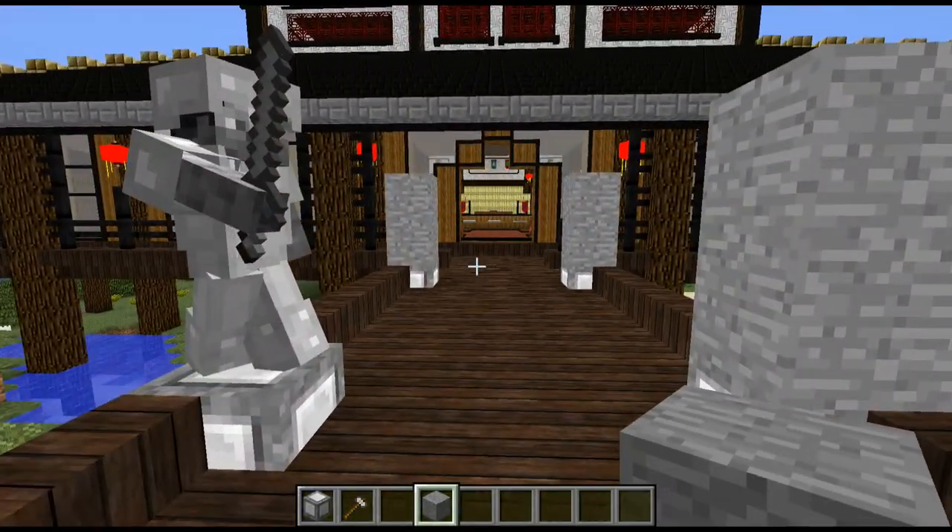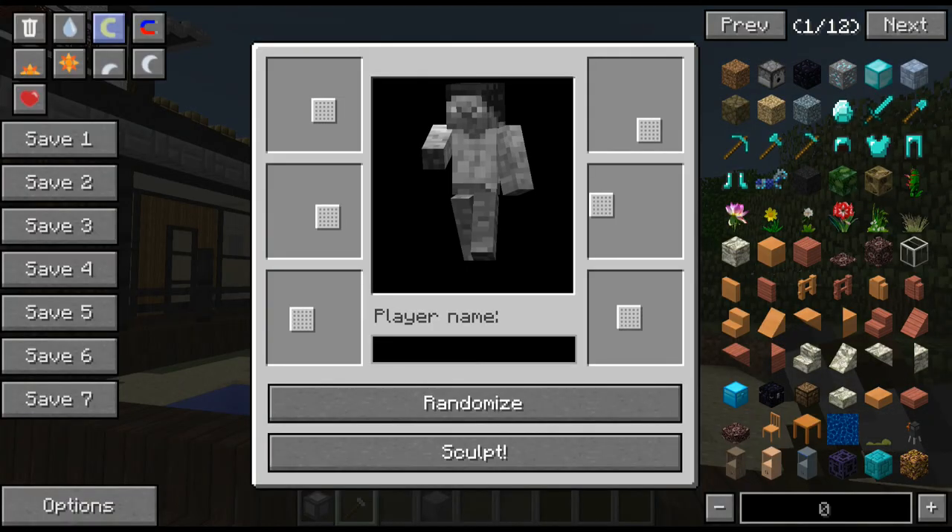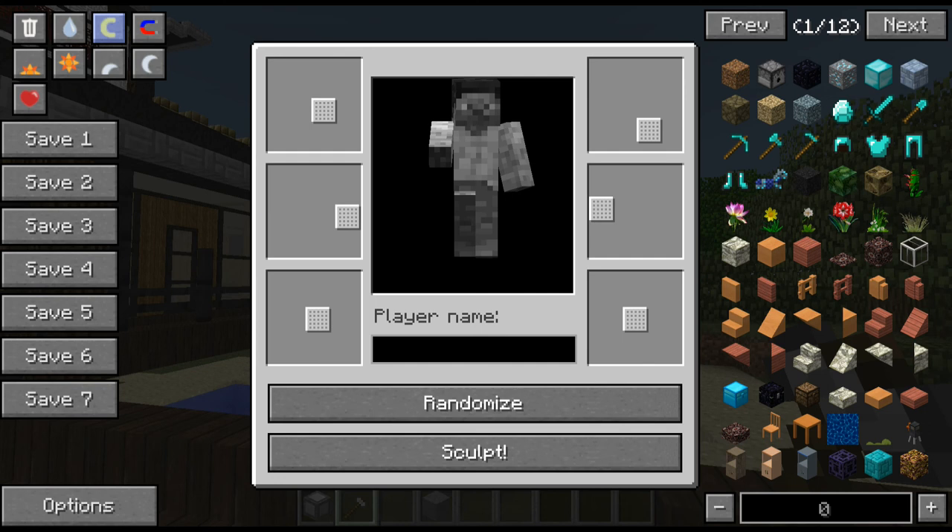I wanted to have some statues on here. Now we have got the statues mod on this pack, so if I put two blocks that I want to make the statue out of, I could stick a player name in there - I'm just going to leave it as Steve so it's standard, but I could put in Notch if I wanted. I think it's lower case? No... what about Dinnerbone? It's not wanting to pick those up for some reason. Anyway, we compose the figure - we can get it like that, move that arm down, bring that arm further up, sculpt that.